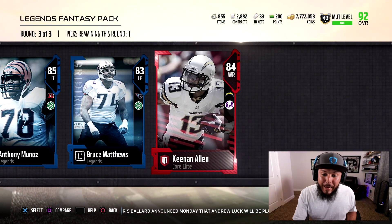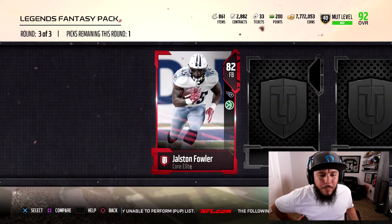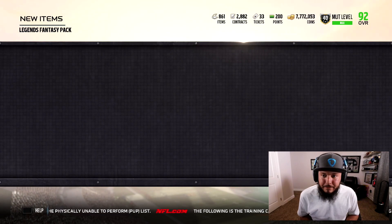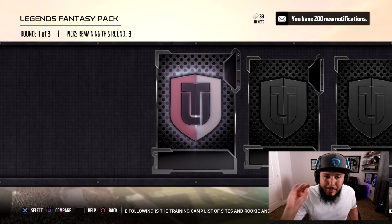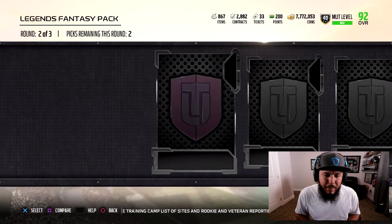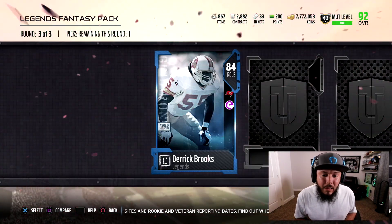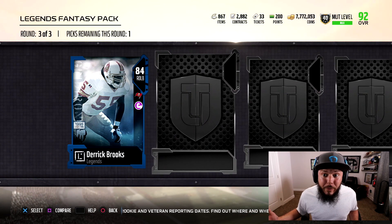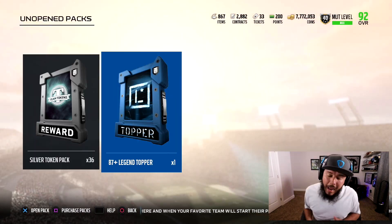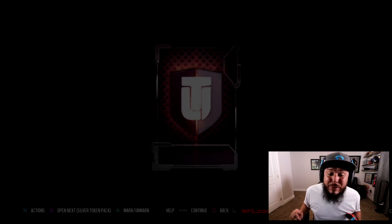I'm starting to think Keenan Allen got the 93. I'm starting to think if you get a Triple Legend round, it's actually worse than only having two Legends. Round number three again: 82 overall, 83 overall, 86 overall. I'm not doing any more pack openings until I sell everything in my binder. I've got to get rid of stuff before Black Friday. They're probably going to do something on Thanksgiving Day and they always do something on Black Friday. You guys saw all my Legend packs — nothing really exciting at all.